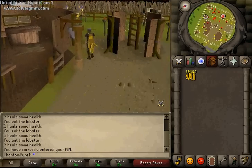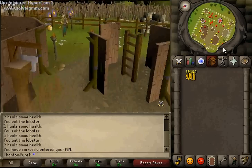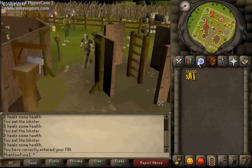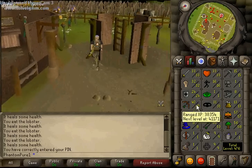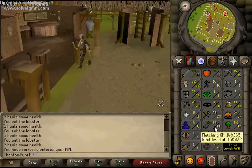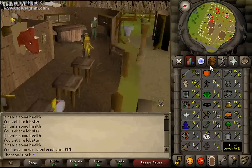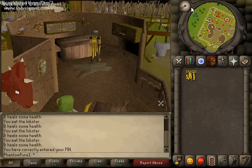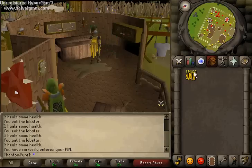Hey guys, Adam here. Today I've got another great guide for you on making some easy money. First, what you're going to need is 40 range and 30 fletching. We are simply going to make some steel arrows.